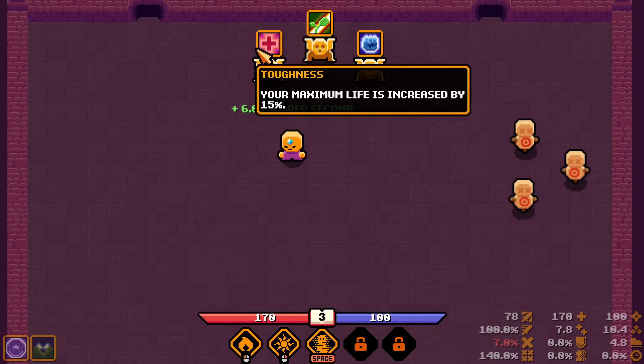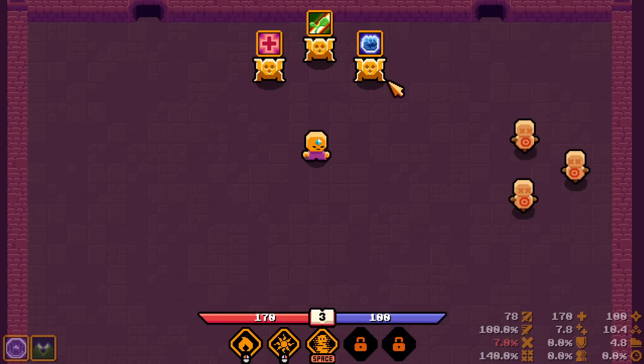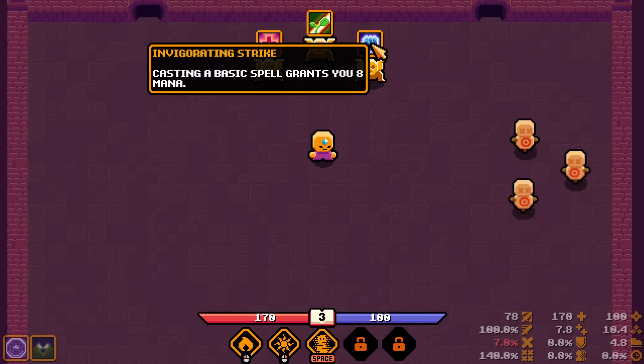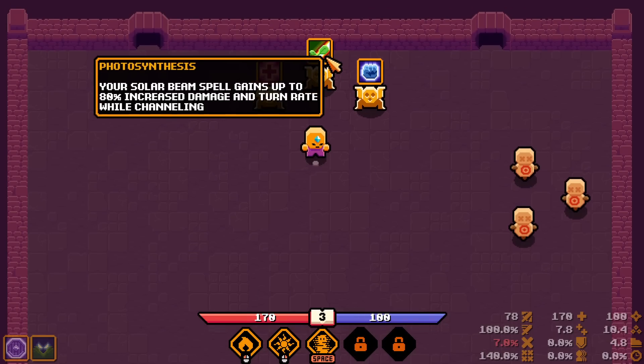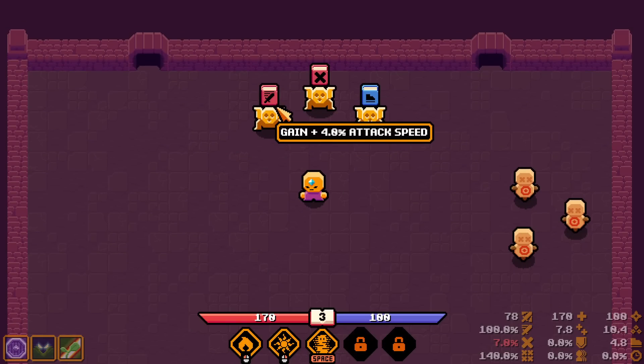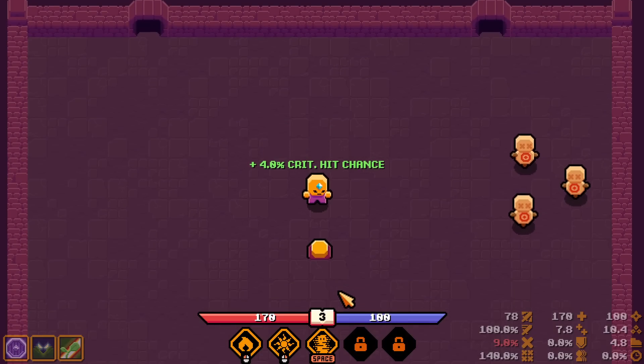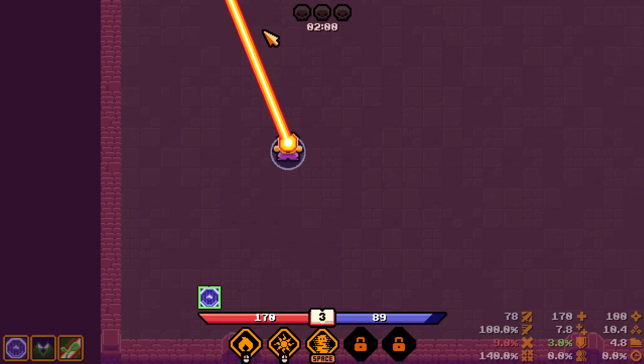Found what I wanted: Your Solar Beam gains up to 80% increased damage and turn rate while channeling — that's literally a buff for the specific skill I'm using! Photosynthesis — insane. Casting basic spells grants mana — also good, but going with the Solar Beam boost. 4% attack speed — no. Going with crit chance to experiment. That gave us nine instead of eleven, so that passive lowers our overall crit, confirming we avoid crit chance upgrades.